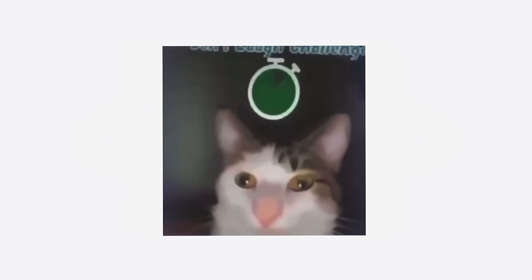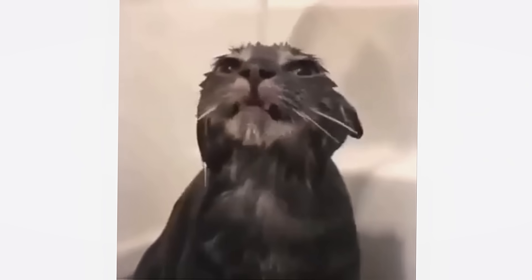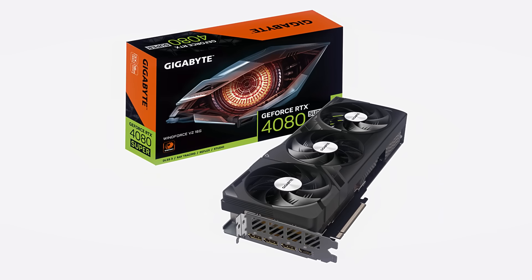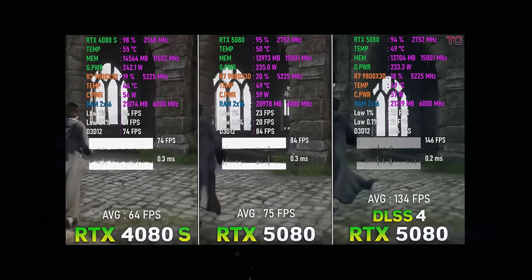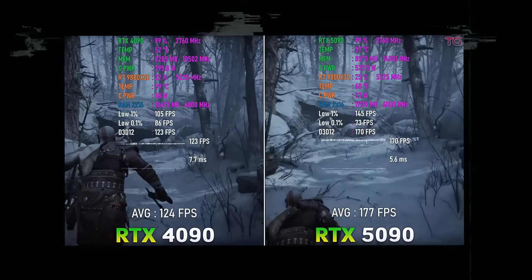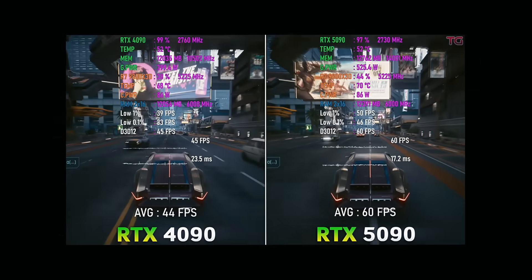Now, the top high tier — the top of the top, the best of the best. I won't spend too much time here, because most of us, including me, will probably never buy these GPUs — they're just too expensive. This tier includes the RTX 4080, 4080 Super, 4090, 5080, and 5090. For VRAM, the 4080, 4080 Super, and 5080 all have 16GB. The 4090 has 24GB, and the 5090 comes with a crazy 32GB — the same number as the RAM in my PC.